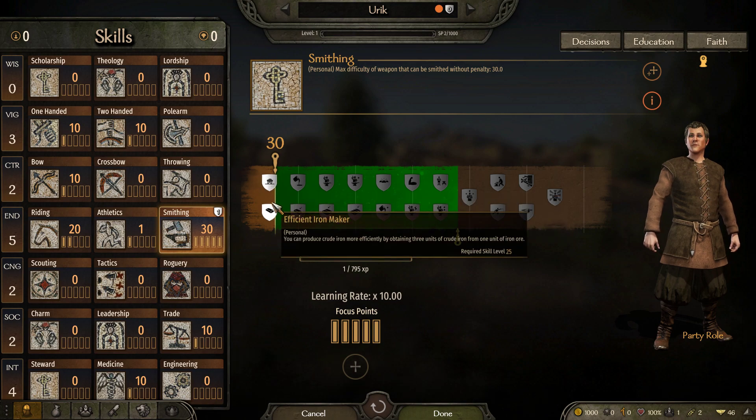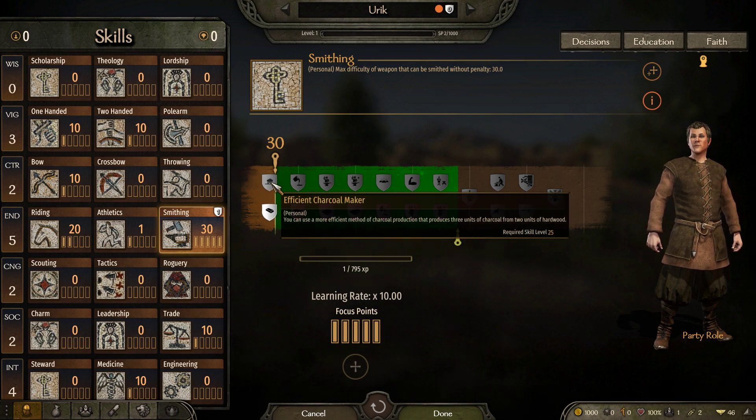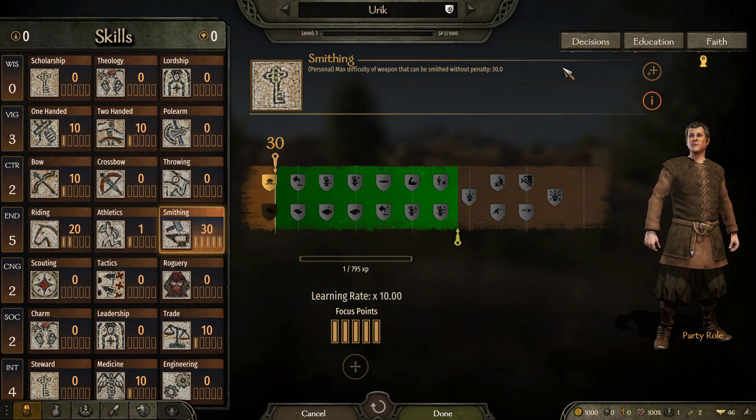Here I always, always, always choose Efficient Charcoal Maker. I will show you why in a bit.